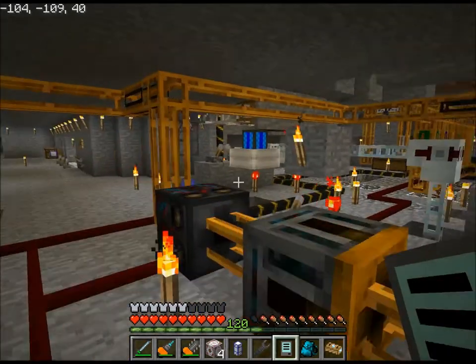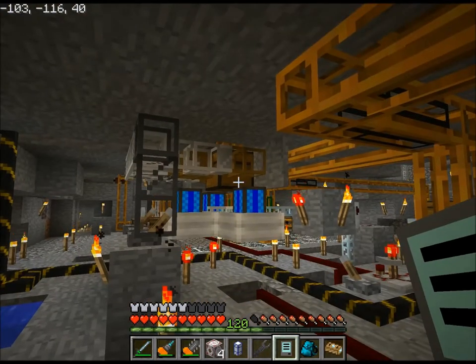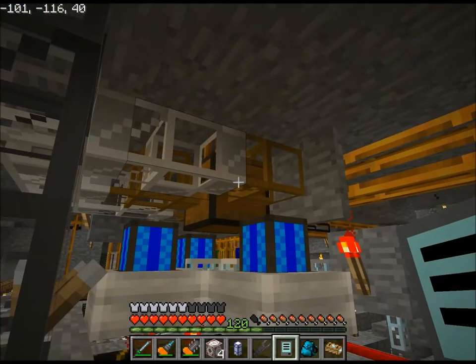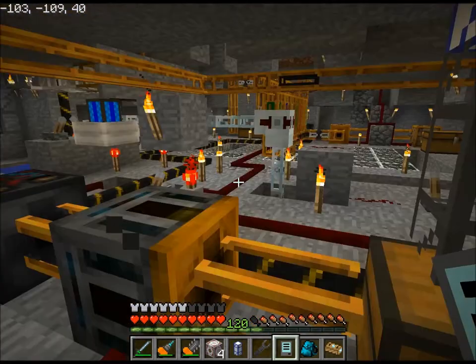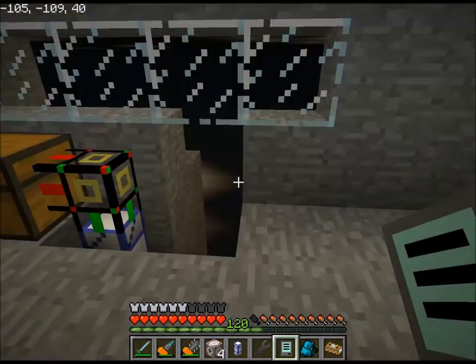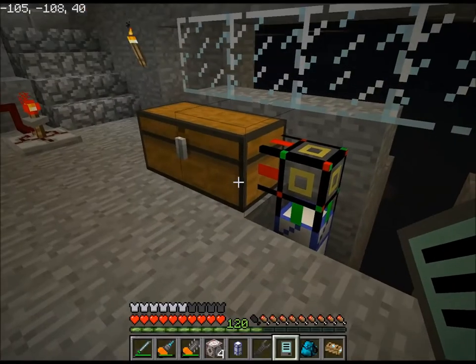And since I'm here, this is where the smoothstone that I trash ends up. It goes into this chest, is pulled out by these redstone engines, and then is dumped down there to the fire pit. This should be on — oh, I know, because it doesn't have any power. This is my sorting area hub access chest.